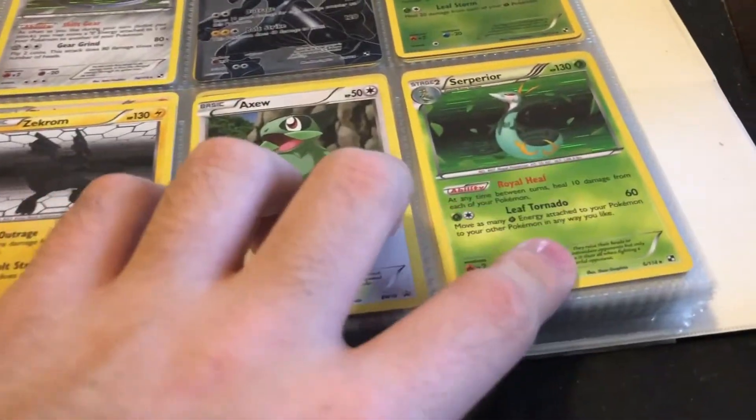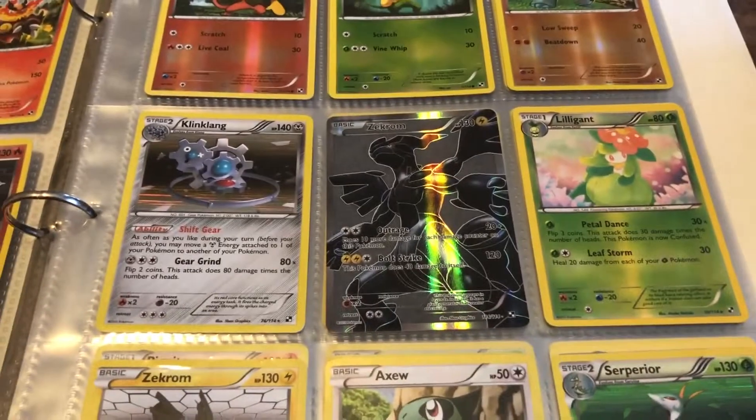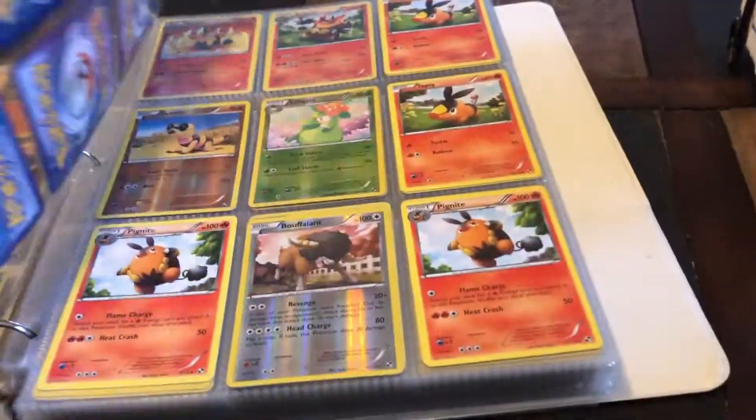Then we got Axew and another different holo Serperior. Both are from the same set — one is number five, the other is number six, so they did two holos. There's another Full Art Zekrom, Klinklang, and a couple of reverse holos.